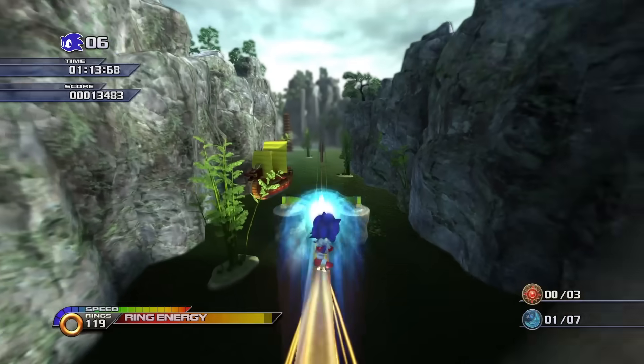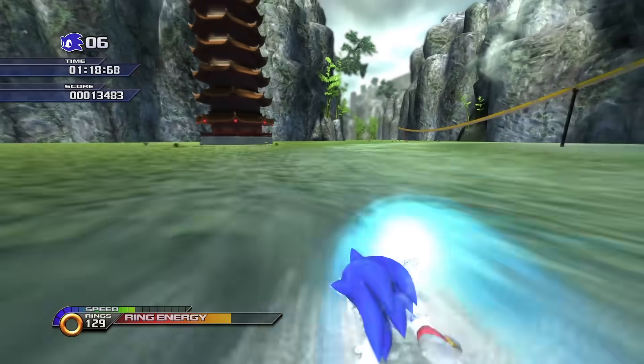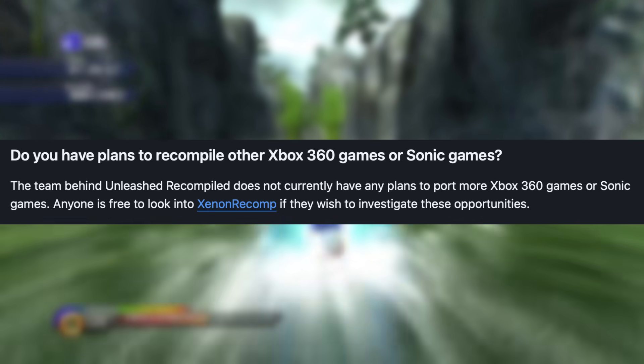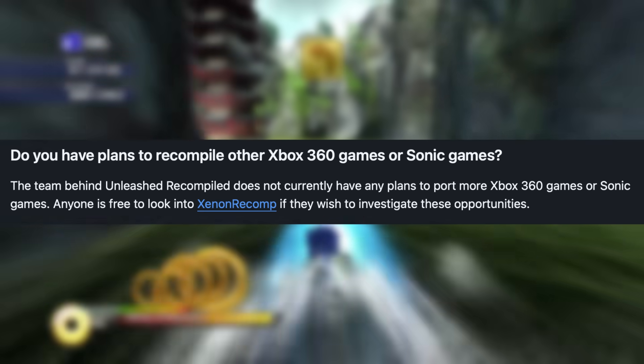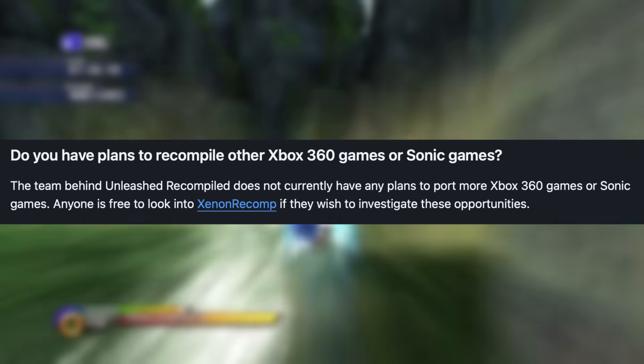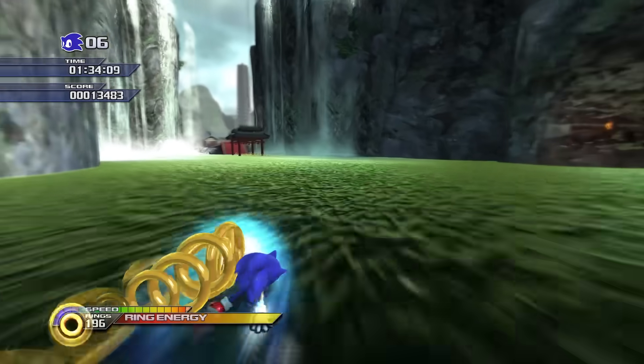It's actually kind of ironic that a game where speed is such a big component is so notorious for running slowly. But on modern PC hardware, it's smooth as butter. The team behind Unleashed Recomp has no plans to work on any other Xbox 360 games — in their mind, this was all in service of porting Sonic Unleashed. However, they've open-sourced all of their work and encouraged people to pick up their tools and use them on other games.